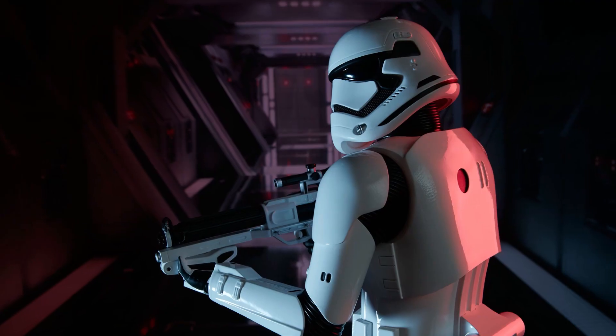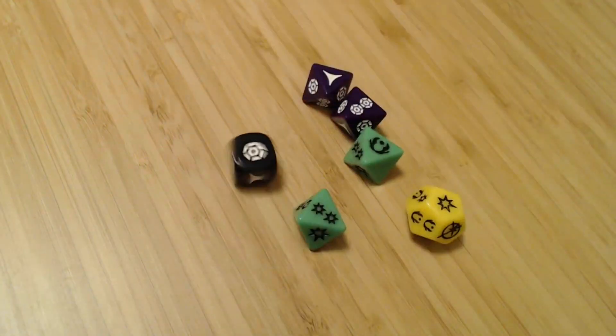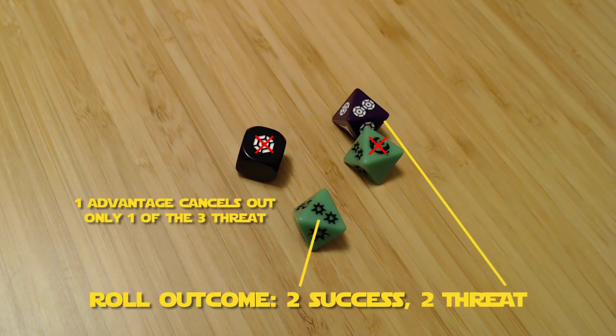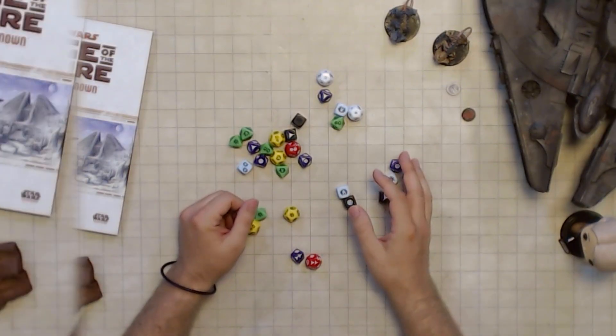Here's an example. Stormtroopers come around the corner, you take out your blaster and fire. Roll your attack roll. Your successes and failures cancel out and you're left with a success — it's a hit. However, there's some threat on the roll, so the DM gets to decide that the stormtrooper falls backwards and triggers an alarm panel on the wall.